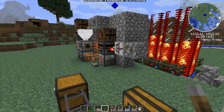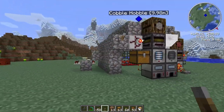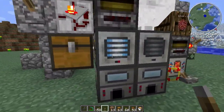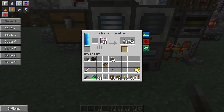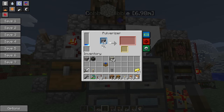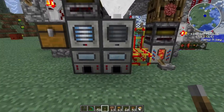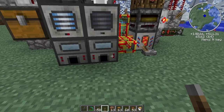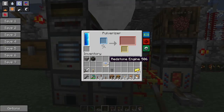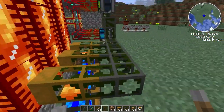Greetings users, welcome back. Last time we talked about the setup with all these machines — how you can feed them with a sand generator that keeps making sand until it has nowhere to stick it. I can use that to make rich slag, which lets me get three ingots out of two pieces of dust, so I'm slowly growing my supply with this setup.